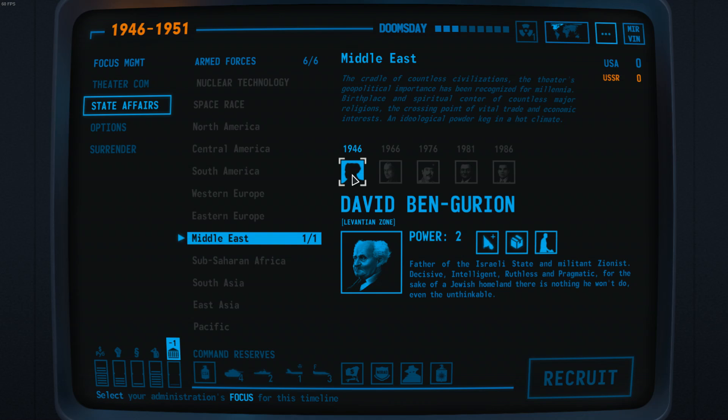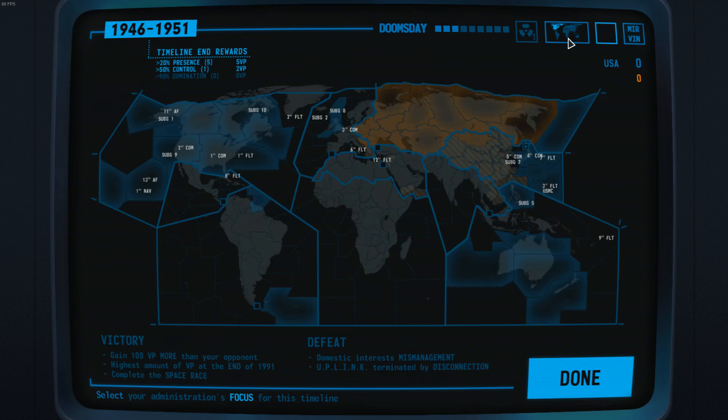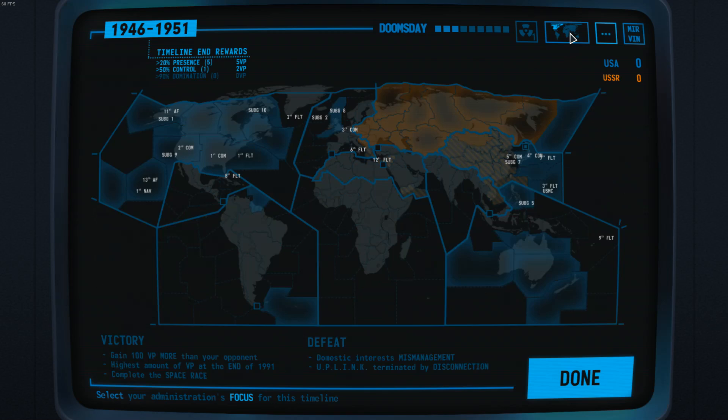We will do an episode only on leaders. As you can see, there are plenty of leaders across different timelines — you will likely never recruit all of them. You can even recruit leaders in territory you do not control. For example, Imran Nagi is over in Hungary — a troublemaker for the USSR if the other player does not watch out.